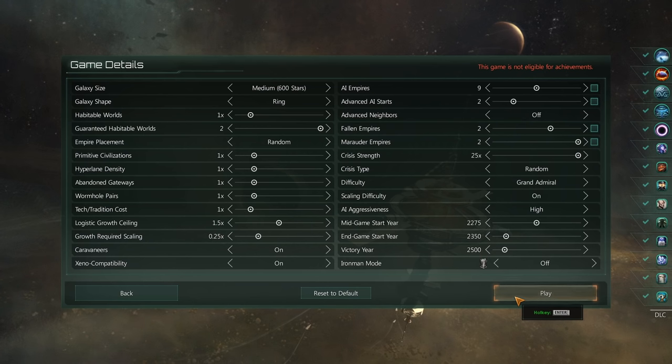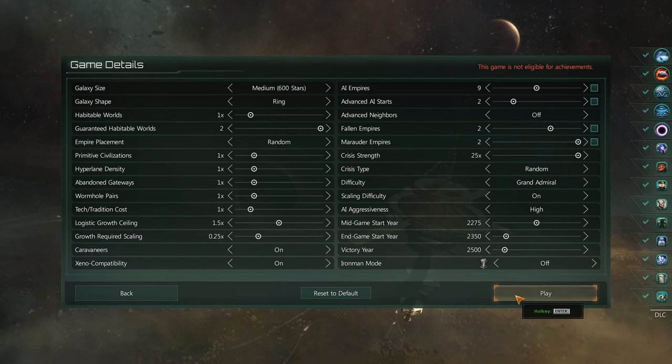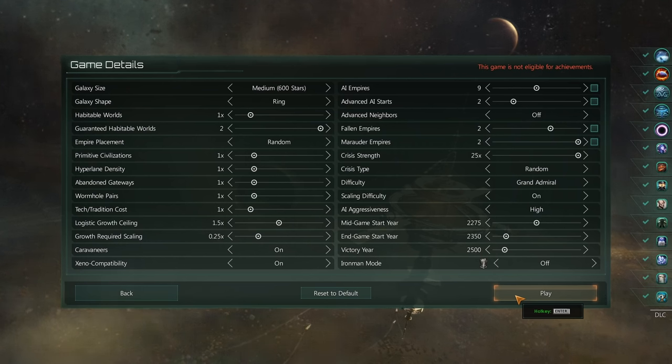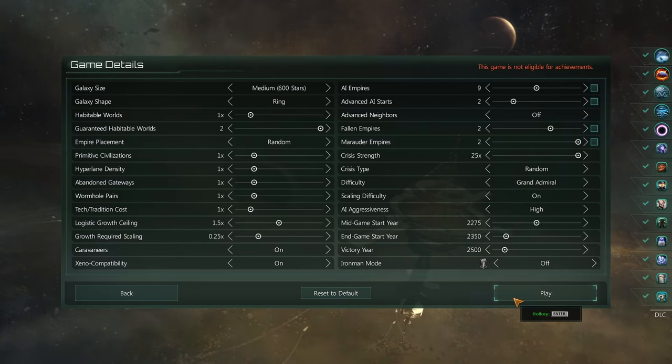One last mention before we get into the game: I will be doing the Katzen run very soon — it's the very next playthrough — because I want to play an entire different empire, using the biological tree and being able to create our own scourge. There is an entire clone vat megastructure which you can only do if you're going down the biological ascension route. That will probably be the last Gigastructural Engineering run for a while. But now, this origin, which may be the perfect origin.